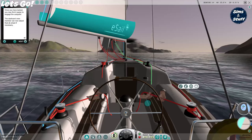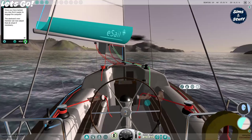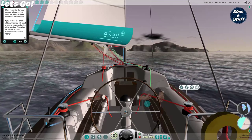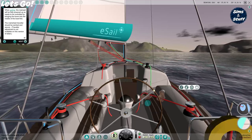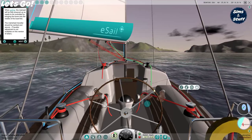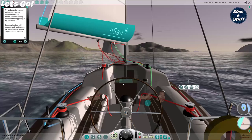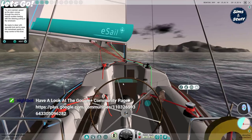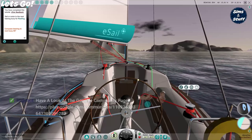The starboard crew member can now adjust their jib sheet if necessary. Often in real life the crew member releasing their sheet will take the sheet off the winch completely — if you do take the sheet off the winch you still need to control it by maintaining a little tension, otherwise the line will end up wrapped all around the rigging. When jibing, the mainsail will be fully powered up so it needs to be controlled by bringing the boom into the middle of the boat first. The mainsheet traveller should be centred and secure. You have completed this tutorial — sail or motor to the next training buoy for reefing.